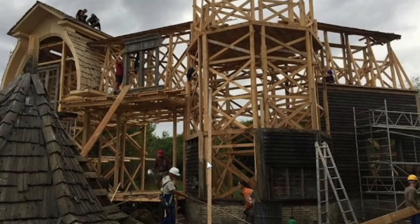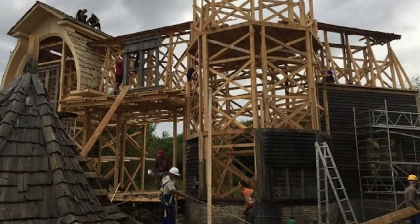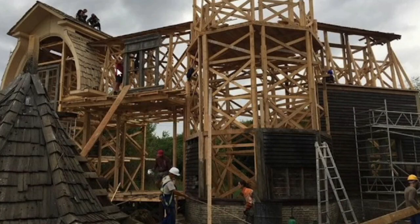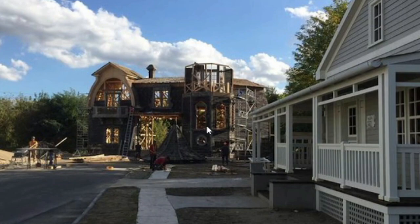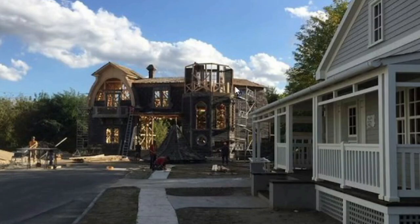Now I'm seeing this whole panel up here — the dark, kind of rotted-out panels that were here before are here now — and then this whole tower section is coming up. That's beautiful. The Munster's house is coming along.